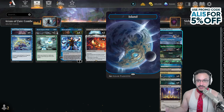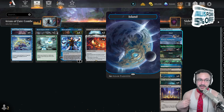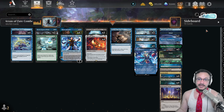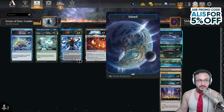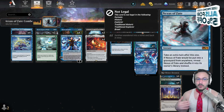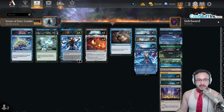Hall of the Storm Giants isn't a huge take-up, but keep in mind if you play it, currently game one all the opponent's removal is dead — things like Fatal Push are dead. But if you bring in Hall of the Storm Giants, you'll turn the removal on. This is just trying Nexus of Fate without Reclamation — just ramping up into it instead and comboing off.